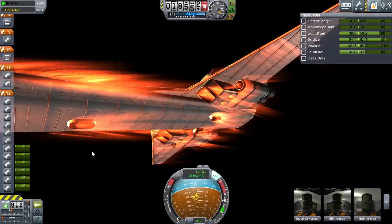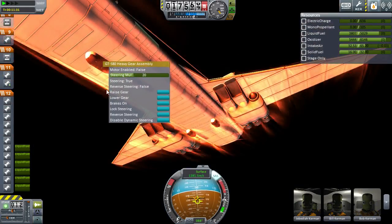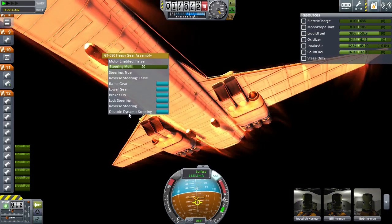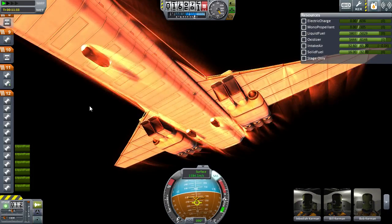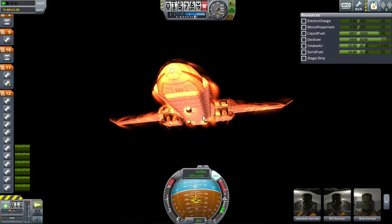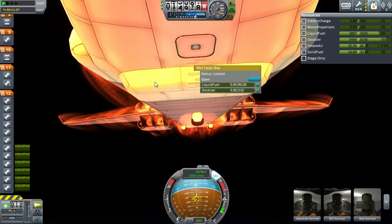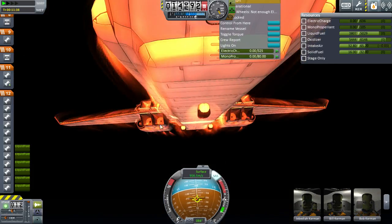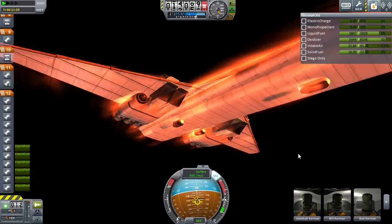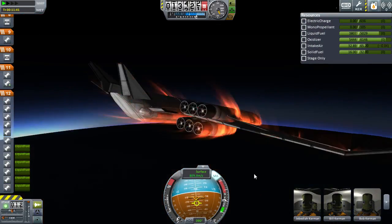Do these landing gear have lights on them? I actually don't know. I don't see a toggle for it, so I'd assume they do not. That's another thing - I might want to add just a couple of landing lights up front on this section here. Maybe install the aviation lights mod and give this thing some aviation lights - that might be cool.